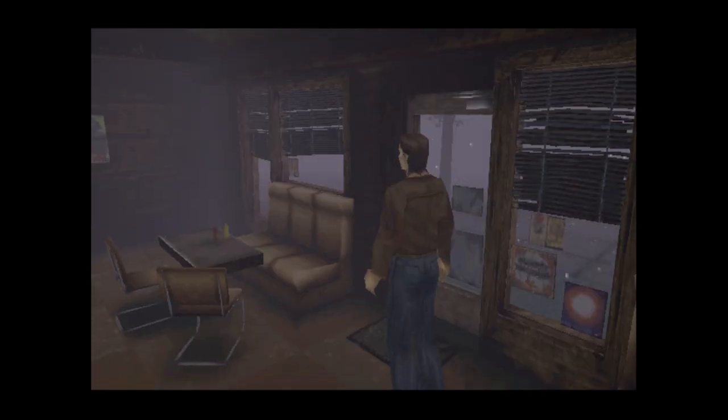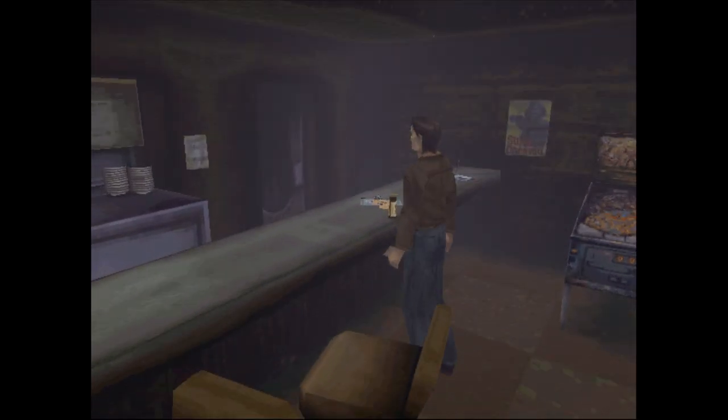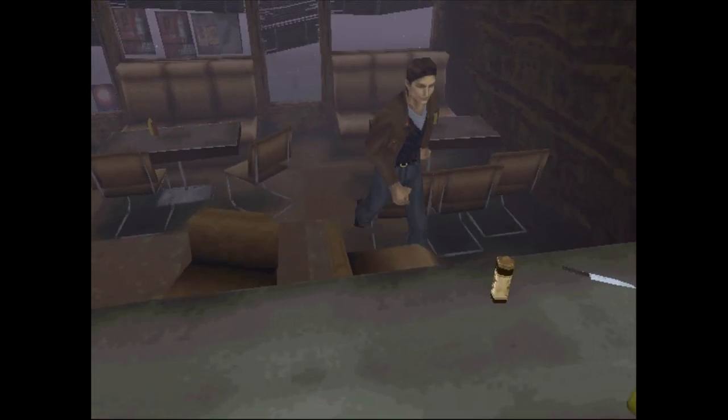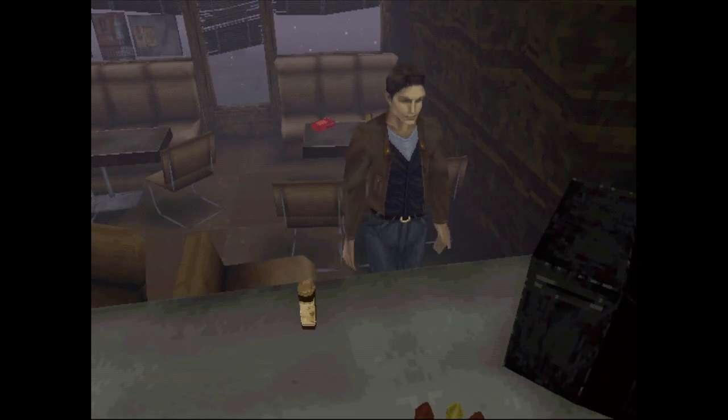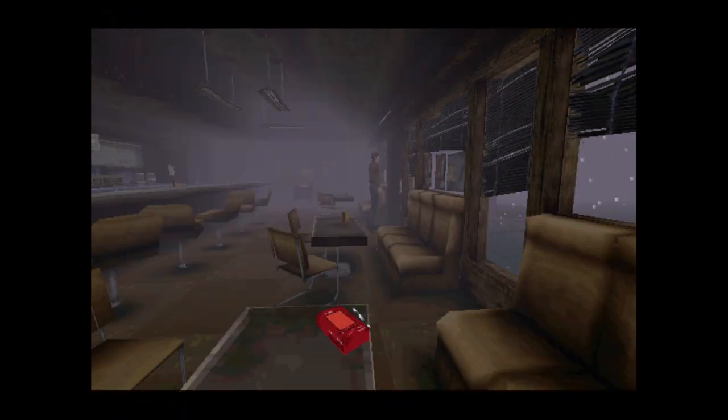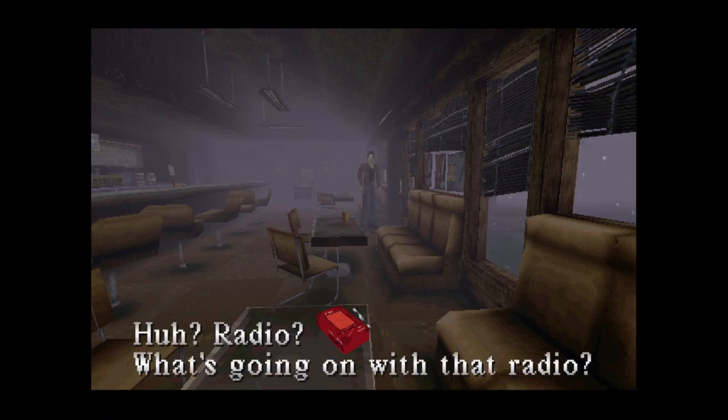You can probably hear me mashing the X button just to skip this first cutscene. Come over here, pick up the health drink, pick this up, and pick this up. We all know the cafe by now — we just want to get out of here as fast as we can. Kitchen knife, health drink. Let's leave. Radio — what's going on with that radio?